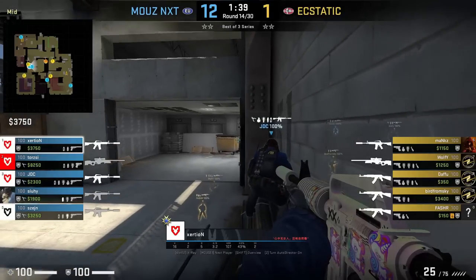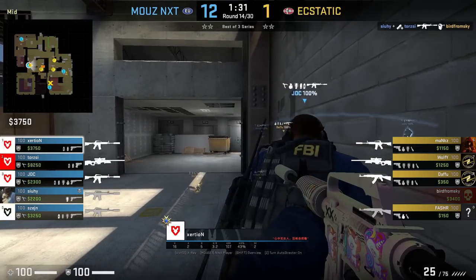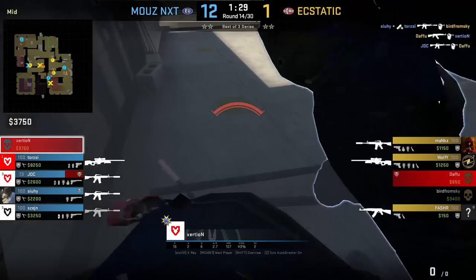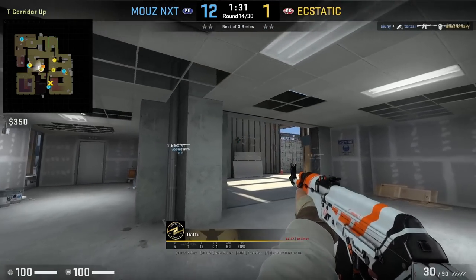Exertion and JDC are double up close mid — I haven't seen this stack setup yet. The more common one is to the left where they stack on top and below each other on the board. Unfortunately for them, Daphue gets one kill before he gets traded.